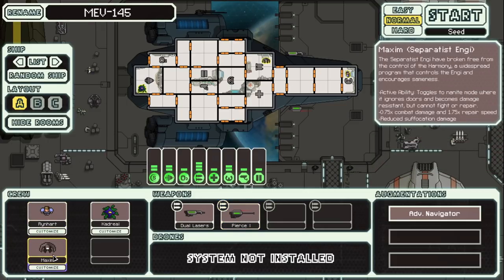We have a human and a Separatist NG — so not a regular NG apparently. The Separatist NG have broken free from the control of the Harmony, a widespread program that controls the NG and encourages sameness. Active ability — it can toggle to nanite mode where it ignores doors and becomes damage resistant but cannot fight or repair. So if you need to get them across the ship really quickly, you can do that.